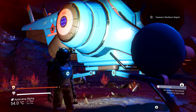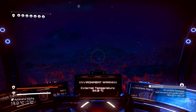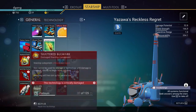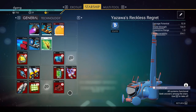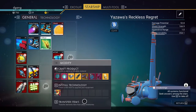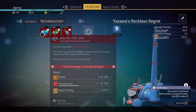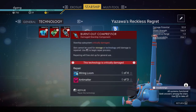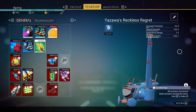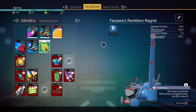So I found this ship — Yazawa's Reckless Regret. I'll show you: the ship has all this stuff and it could take off now. But I'm just beginning my game, so I'm not sure — should I try and repair some of these before I take off, or what should I do? It's a B-class ship that I found, whatever that means.